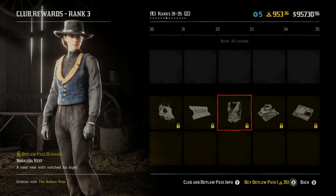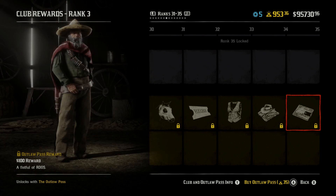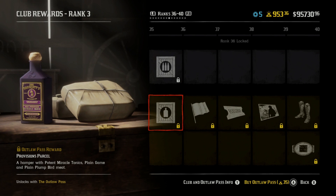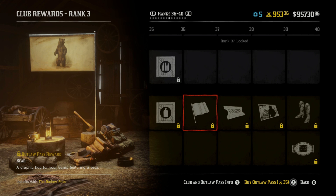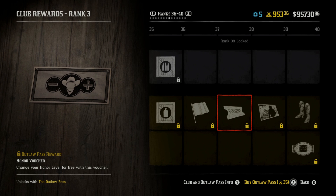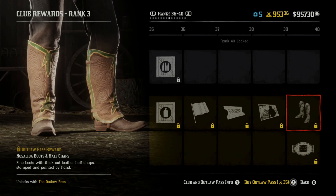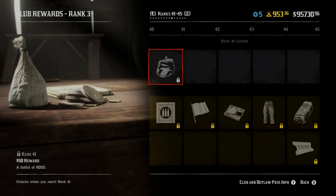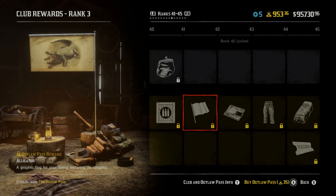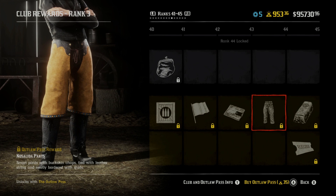We're getting a vest. A Bandito outfit for Crips. More money — a hundred dollar reward. We're getting provisions. A bear for our camp flag. Another voucher for honor so we can switch it. A specialist role background set — we can actually use the photo studio now, I haven't even done that yet. Some more boots, more ammo, and another alligator backdrop for the flag. More money — so that's like $350 that we've already gained.